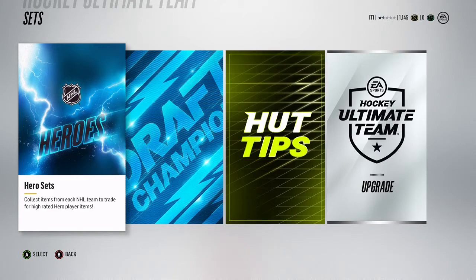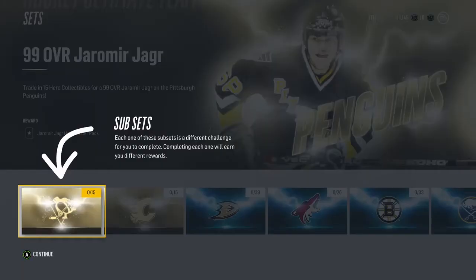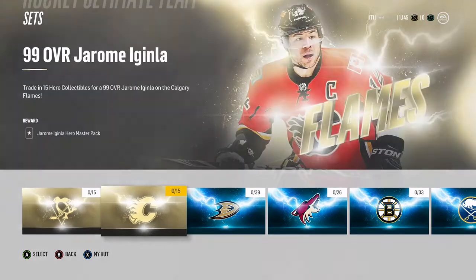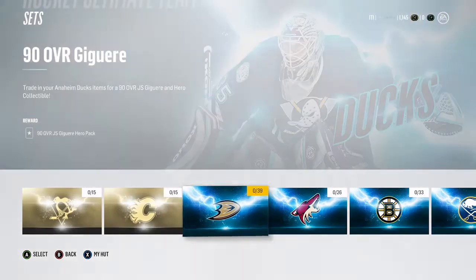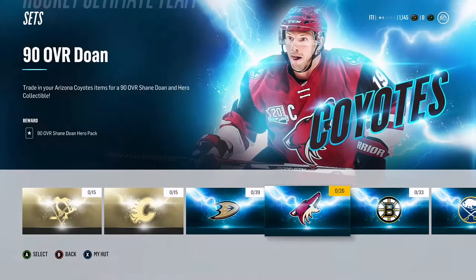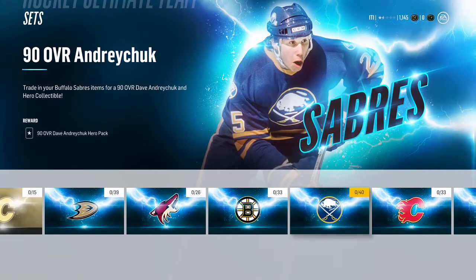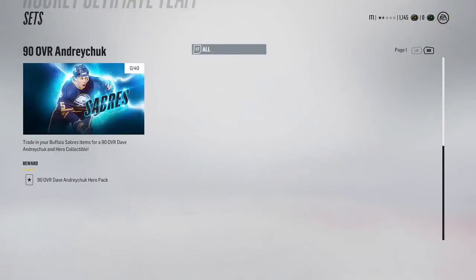It's pretty much the same but with slightly different changes. Looking at the hero sets, we can see they already have the master sets in there — I'm sure they'll add more. We can see a 99 Jerome Iginla and a 99 Jaromir Jagr as well, so a couple of different ones.